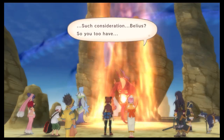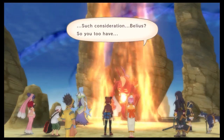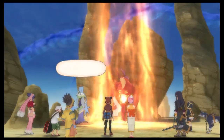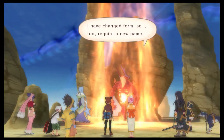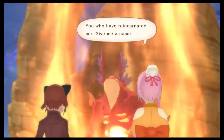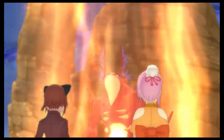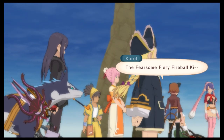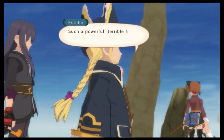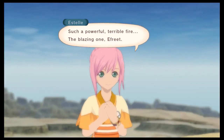Peleus? So you too have — that's what we were hoping to try and tell you before you passed. I am now called Undine, the ruler of the waters. I have changed form, so I too require a new name. So what did Pharaoh evolve into? You who have reincarnated me — give me a name. All right Estelle, what kind of name should we name Pharaoh now? The Fearsome Fiery Fireball King! Carol, you don't get to name the spirits — that's Estelle's job. Such a powerful, terrible fire. The blazing one — Efreet! Efreet sounds pretty good.